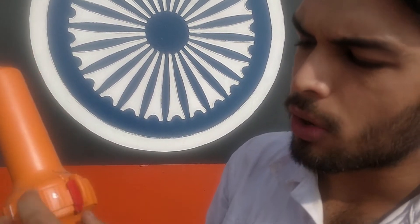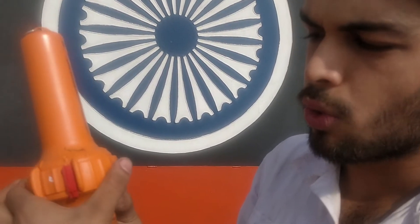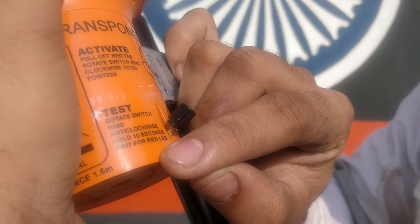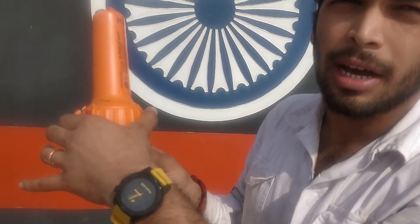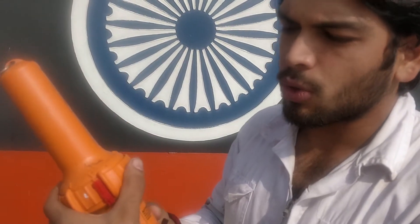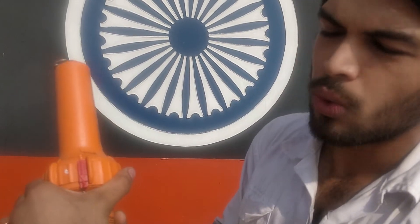To activate it, we have to rotate it clockwise — we just have to remove this red knob from here and rotate it clockwise, then it will get activated. But we are just testing now, so we have to rotate it anti-clockwise, hold it for 10 seconds, and wait for the red light to blink. So we will rotate it anti-clockwise now.